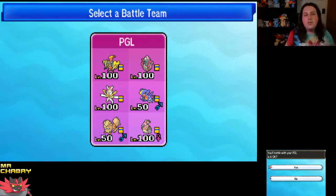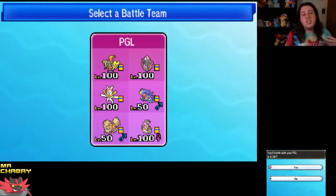Dazzling Gleam. Life Orb Tapu Lele with Psychic, Moon Blast, Taunt, and Protect. Kartana with Choice Scarf, Leaf Blade, March Strike, Sacred Sword, Razor Leaf — to hit both Pokemon, I think.